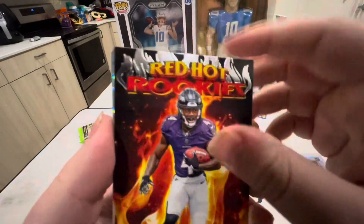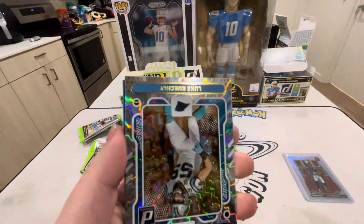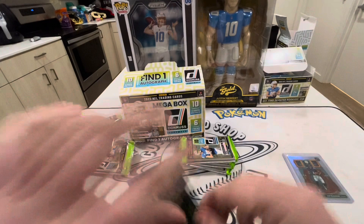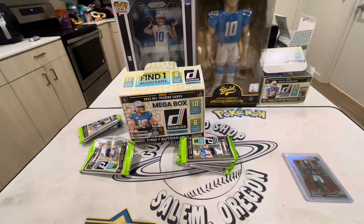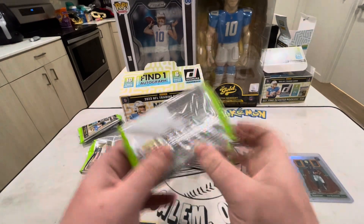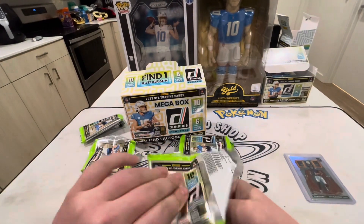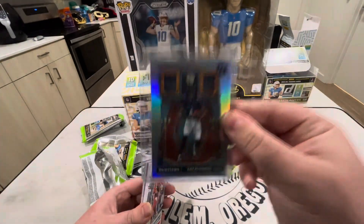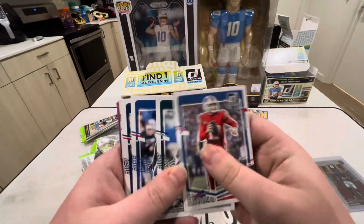Oh - no, that can't be it because this is an insert right here. Nope, yeah it tricked me. Elite Series Luke Kuechly, and then we got a blue scope Jack Campbell and a Cedric Tillman. I don't know why that tricked me - it was kind of looking like more of an optic downtown versus the Donruss ones. I've actually never pulled a Donruss downtown; all the ones I've pulled have been from Optics. So technically this is my first Donruss downtown but it doesn't count because it wasn't pulled on the channel.